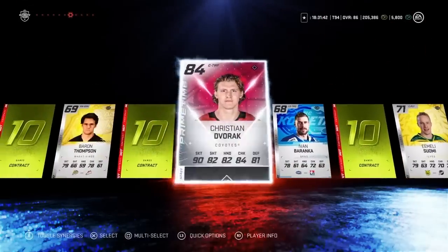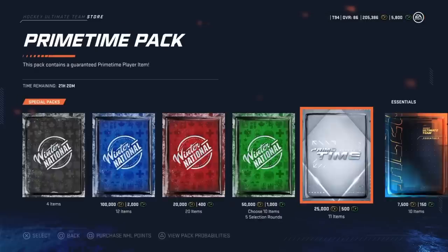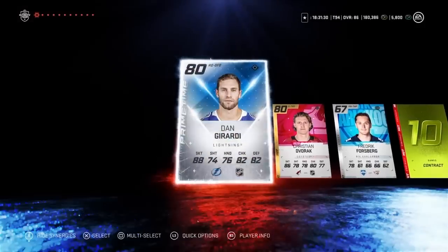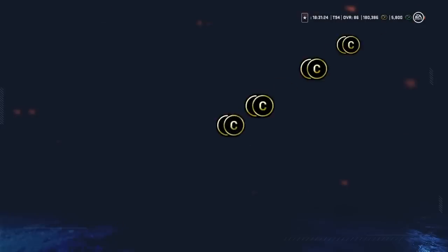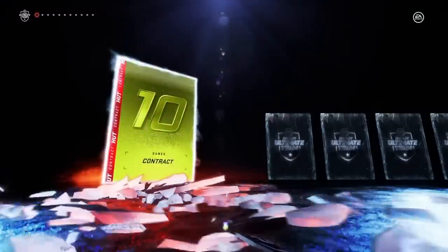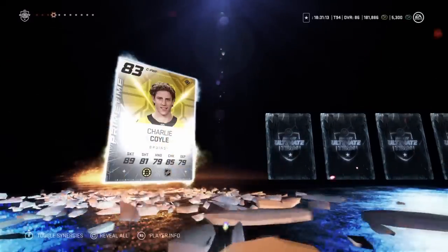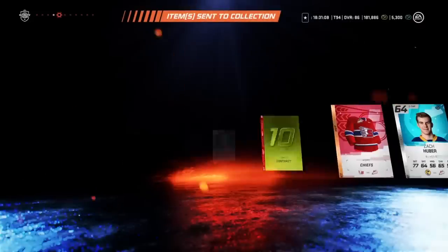I guess that's not awful. I was really hoping for like a 91 or a 93, but an 84 isn't the end of the world. We'll do another one. I just realized I'm using coins — that's bad. A great Dan Girardi. Wow, that's great. Let's start using points now, maybe they'll turn it around. Not a great start to this pack opening. Rival rewards and HUT champs rewards didn't even get a purple pull. We got an 83 Charlie Coyle — that's not great either — and we're out of the primetime packs.